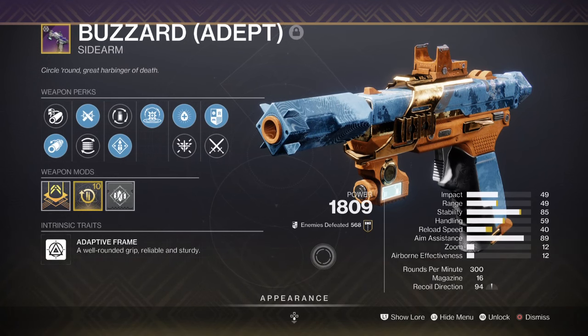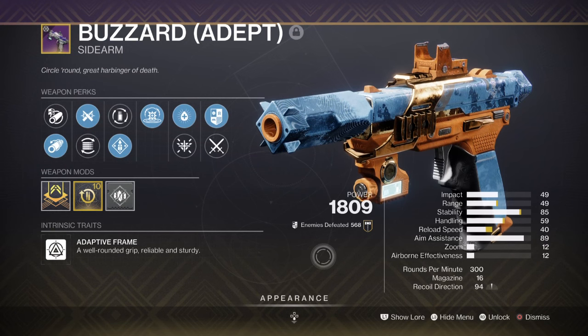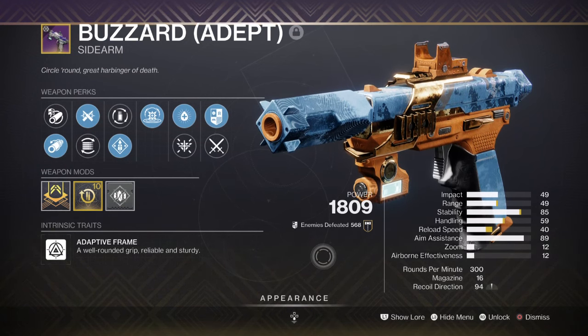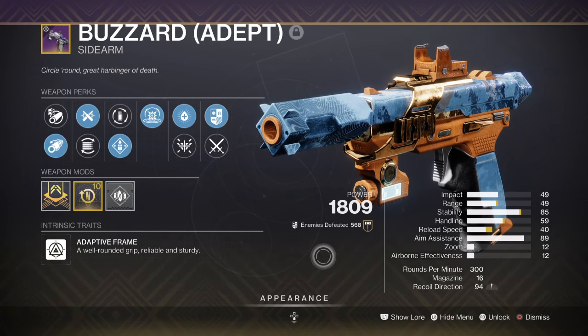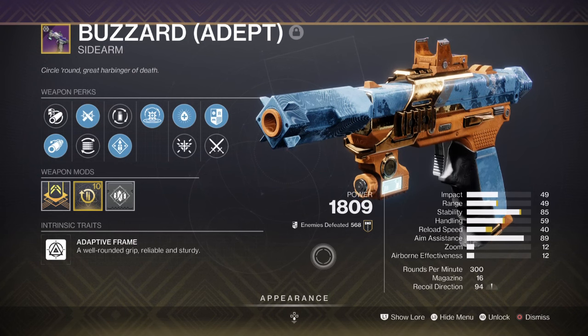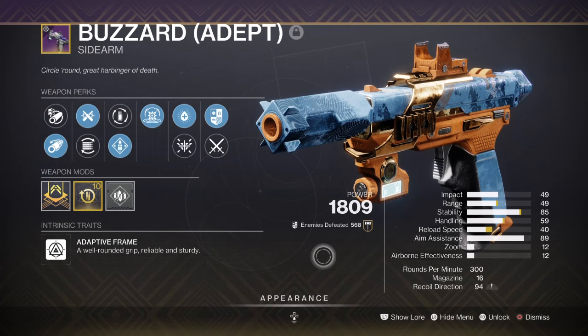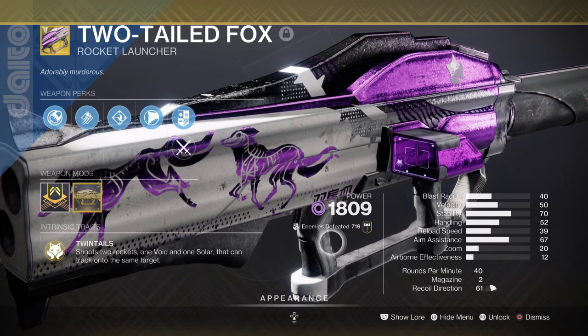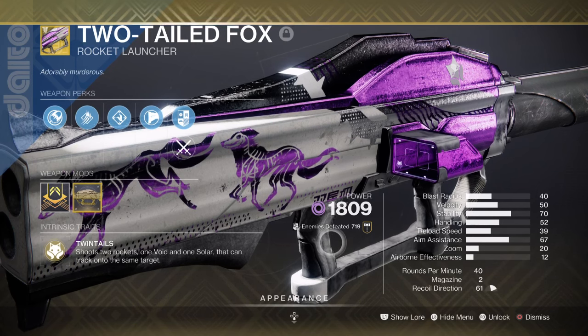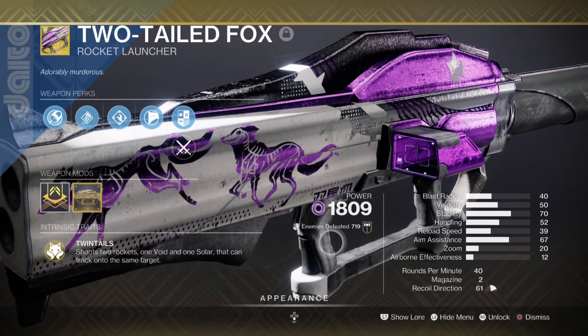For supporting weapons: the kinetic fusion rifle with Overflow and Kinetic Tremors is a flexible common pick for these builds. Although a Stasis Fusion with Chill Clip is ideal for most builds, this kinetic option offers unlimited ammo, decent damage, and a surprisingly powerful combo for quickly dispersing larger enemies like champions. For Heavy, the Two-Tailed Fox with its Twintail Tuning perk fires two rockets — one Void and one Solar. With the Catalyst, you actually fire three rockets, adding an Arc one. It works perfectly in this build paired with Cenotaph and teammates generating Heavy ammo.